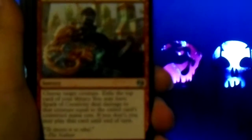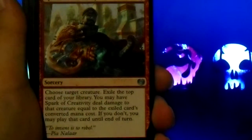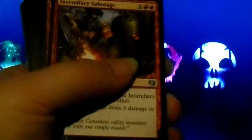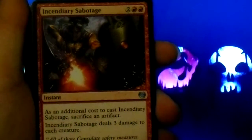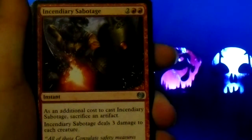Spark of Creativity: choose target creature, exile the top card of your library. You may have Spark of Creativity deal damage to that creature equal to the exiled card's converted mana cost. If you don't, you may play that card until end of turn. Incendiary Sabotage: as an additional cost to cast it, sacrifice an artifact. It deals three damage to each creature.